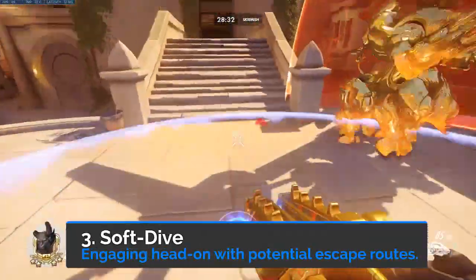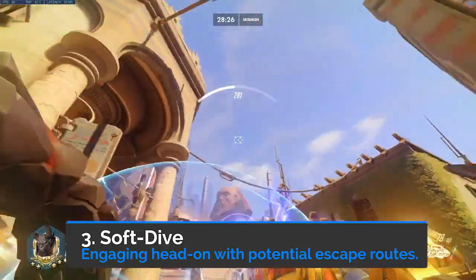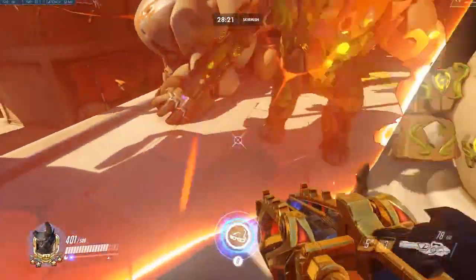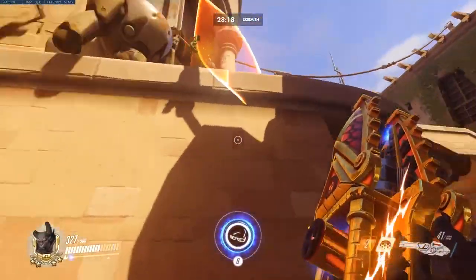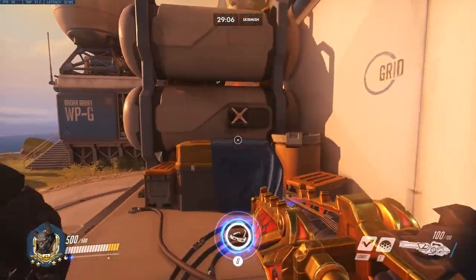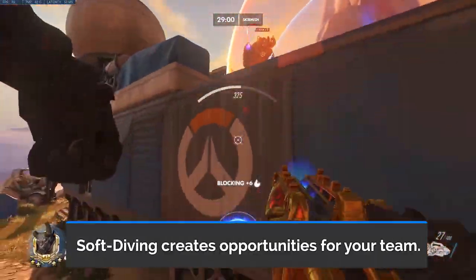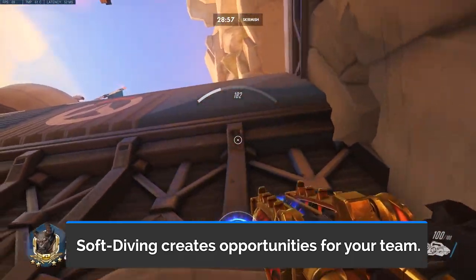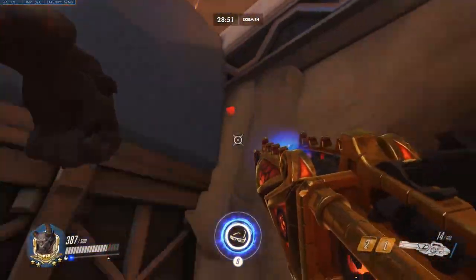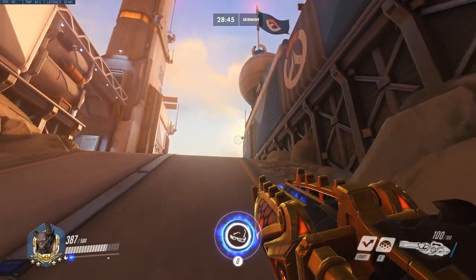The next technique is the soft dive, which is not to be confused with the straight on dive. A soft dive is basically diving onto the enemy with the mindset of likely falling back to cover. To soft dive, you leap directly onto the enemy, and then as soon as your bubble breaks and health starts deteriorating, you fall down to safety. Soft diving disrupts the enemy team and makes them use their cooldowns on you instead of your teammates. In addition, it also creates space and allows your teammates to get picks. This technique is dependent on what the enemy team comp is running — if they have a very fortified bunker, it isn't always advisable. There needs to be a means to safely fall back when doing this, since you do not have leap off cooldown.